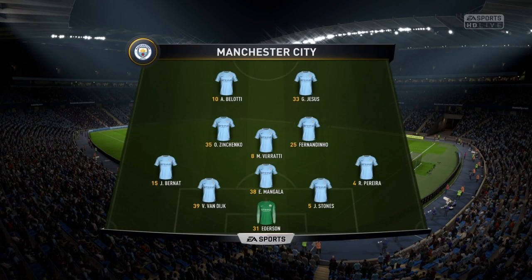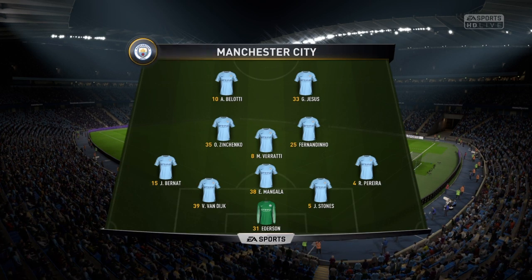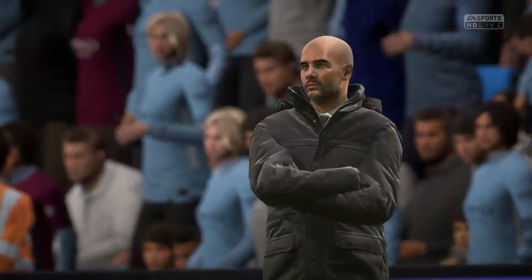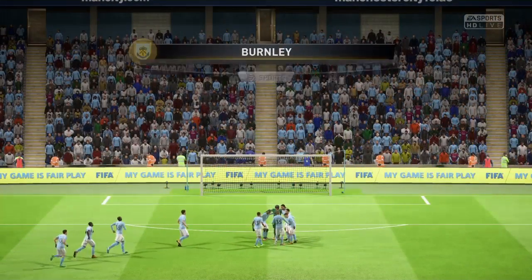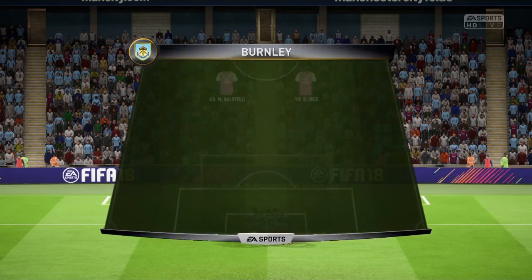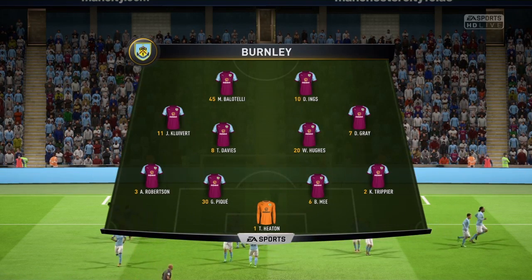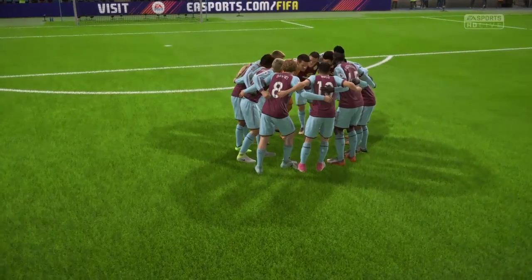Let's have a look at the teams in this second leg. It's a very strong Manchester City line-up: John Stones and Virgil van Dijk the two centre-backs, Mangala in between, Zinchenko, Verratti and Fernandinho, and Bernalotti and Jesus up front. Bernat and Pereira two pacey wing-backs. The pressure's all on Pep Guardiola now. Burnley unchanged - Tom Heaton in goal, back four of Robertson, Piquet, Mee and Trippier. Clybert, Davis, Hughes and Gray in midfield four. Balotelli and Ings up front. They do have the likes of Dennis on the bench - Emmanuel Dennis who scored five in his last two appearances.